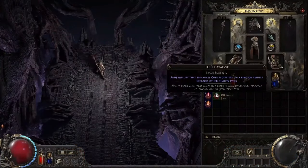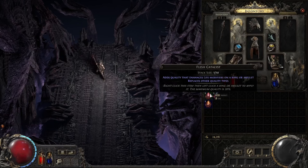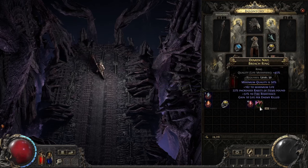In Breach you will find Catalysts — items that can increase the quality of rings and amulets by improving specific mods. You can also find Breach Rings, a special base type that can have its quality improved by Catalysts up to 50%. In this case, you could create a ring with around 170 life. Breach Rings can become some of the strongest rings in the game, giving you some good motivation to face the Demon Hordes.